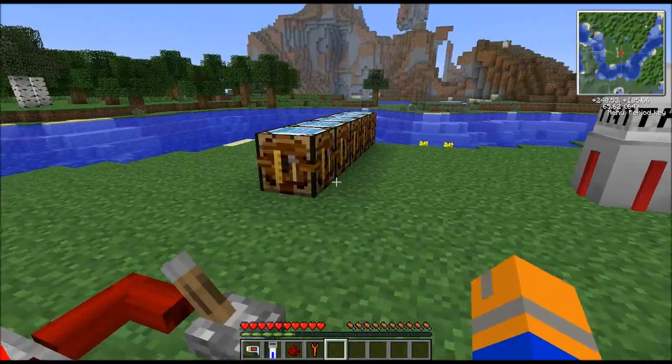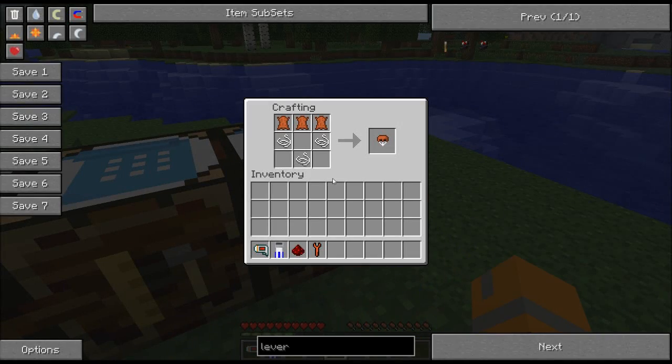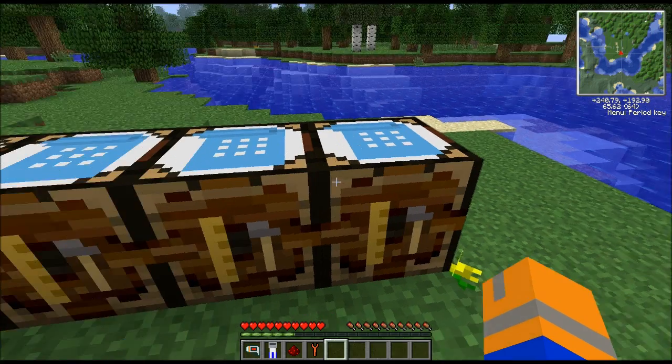In order to observe that, I'm going to create what's called a passenger rocket. To create a passenger rocket, you need a parachute, which is three pieces of leather and three pieces of string.